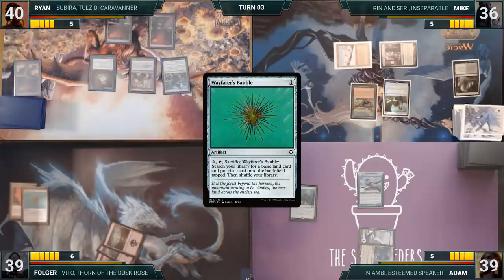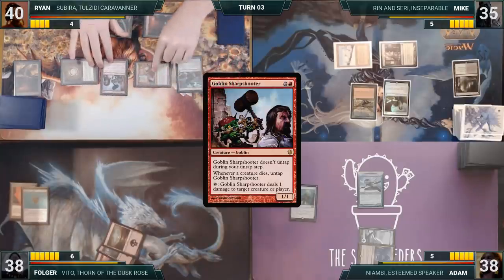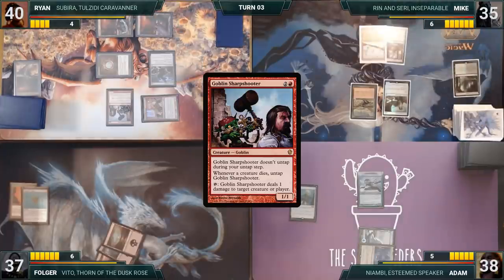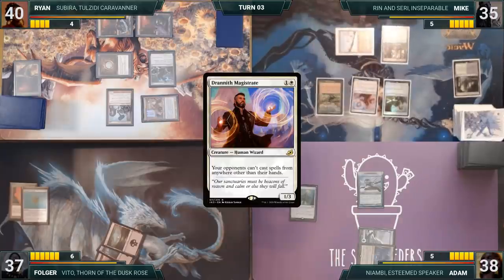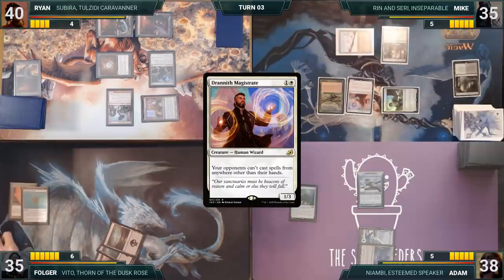Ryan draws and in his first main phase casts Goblin Sharpshooter. Sharpshooter enters, Impact Tremors triggers, and each opponent takes one. He attacks Folger with his Imperial Recruiter and gives the turn to Mike. Mike draws, adds one white through his Carpet, and casts Drannith Magistrate — the table sighs. Mike attacks Folger with Aeon Mind Censor and passes.